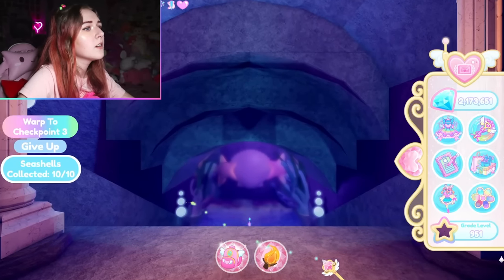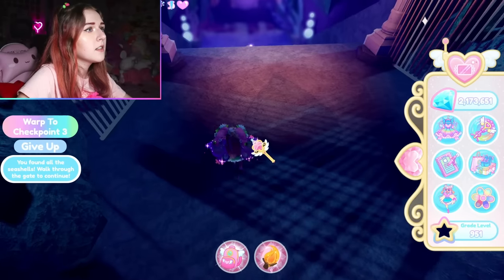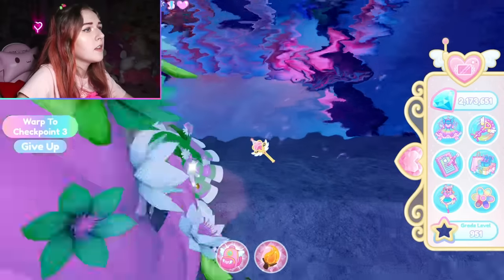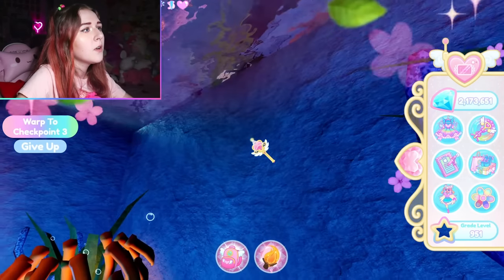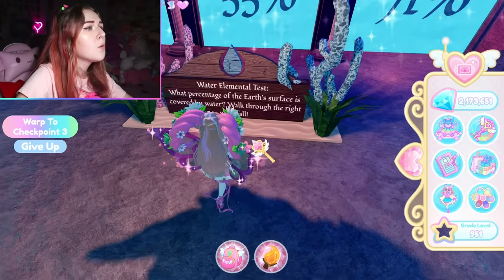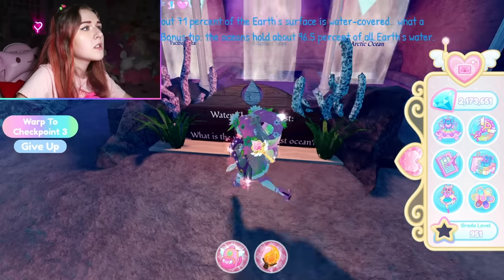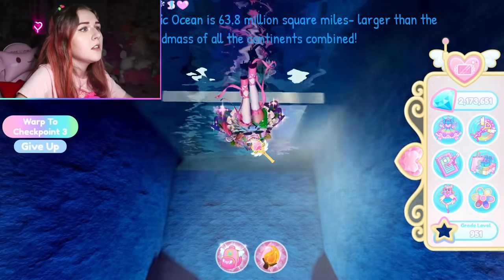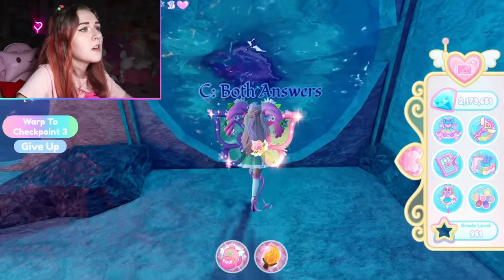Now that you've opened the gates from finding all 10 seashells, head over to the gates and start the obby. Make sure to do your checkpoint here, then swim down — do not touch any of the coral. Go to the far right side; it's easiest to swim through there. Going in first person is also really helpful because if you hit the coral it teleports you back. The first question: what percentage of the earth's surface is covered by water? It is 71% — the far right option. The world's largest ocean is the Pacific Ocean — far left.